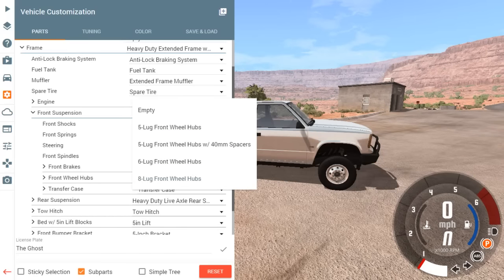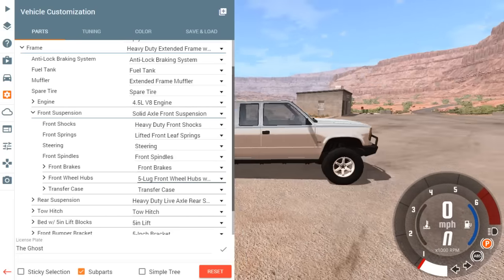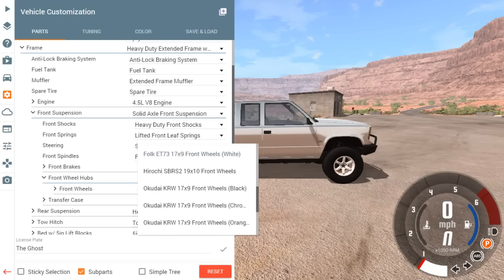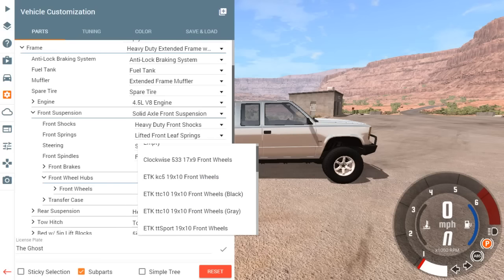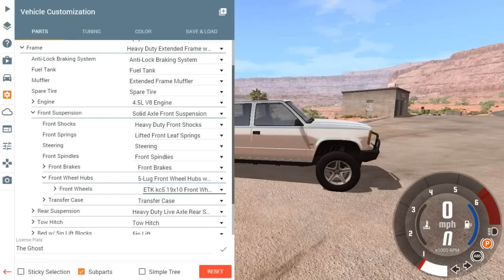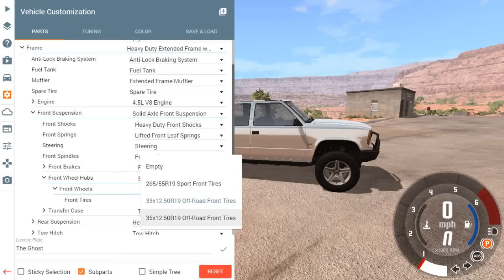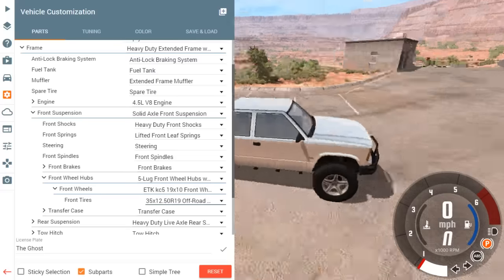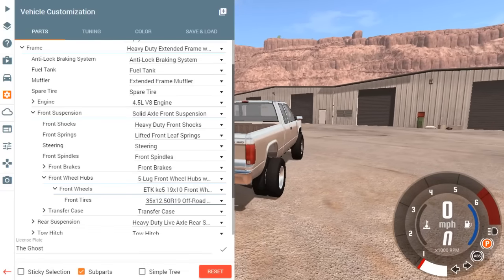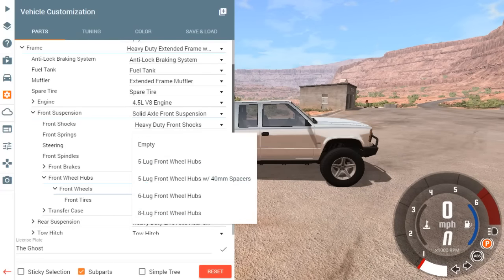Let's get the dually out. The tires look too small though - if we're going to build something let's build a monster. Looks a little better but I don't like the rims. We've got a bunch of different rims - I want some 19s, I like those. We're currently at 33s and we want some 35s. That makes a world of difference right there. Let's just go to eight-lug so we can run duallys in the back.